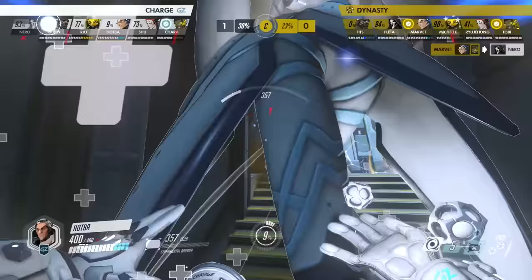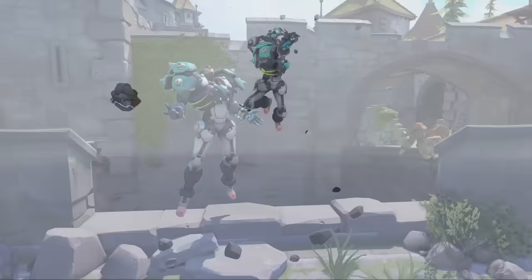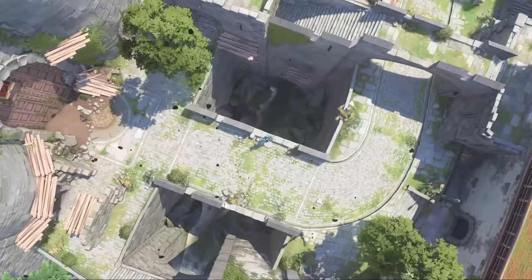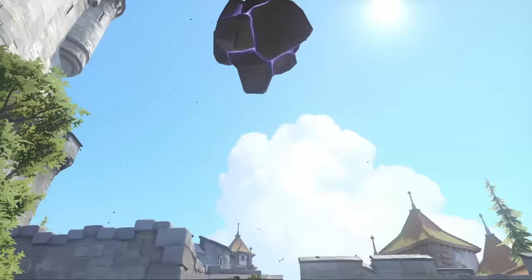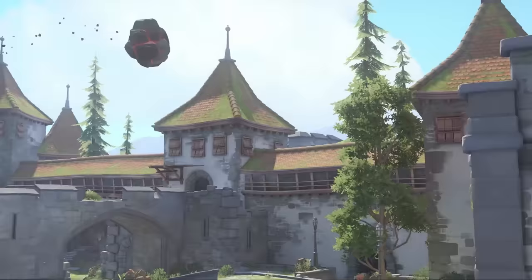And on top of all of this, Sigma is also really good at disrupting enemies, which is where his most difficult ability to use comes in: Accretion. It has a long cast time, it's slow moving, and it has a weird trajectory, but when used properly, this ability can change the course of entire fights.